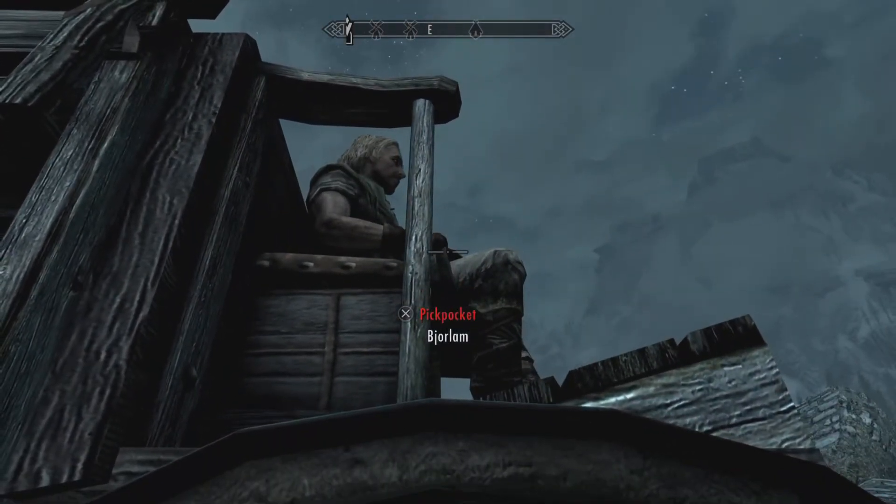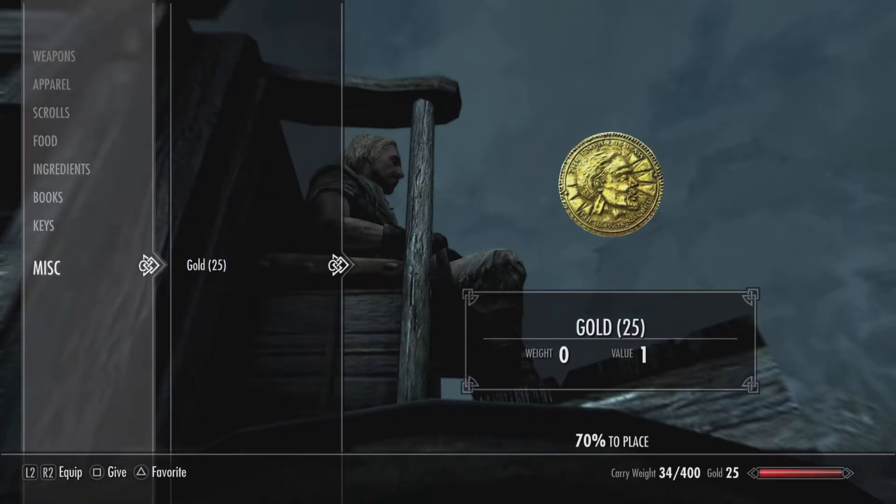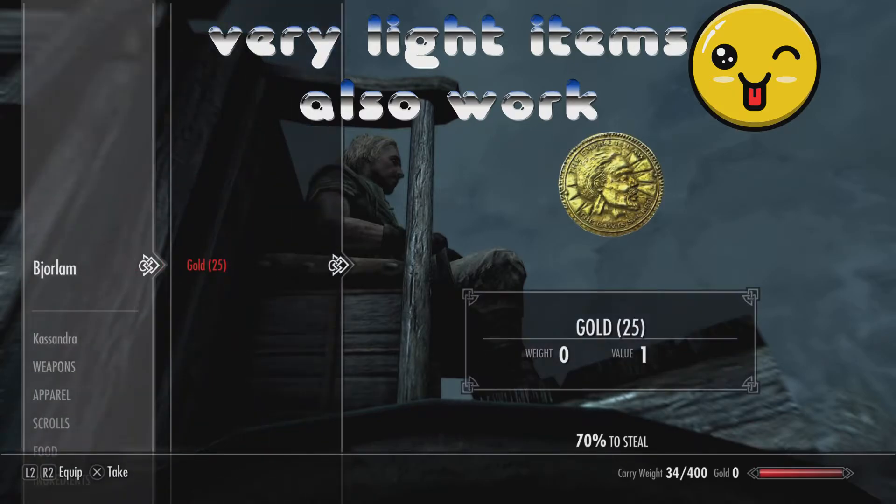He can't spot you, so here we are — pickpocket. What we're going to do is give him 25 gold and then steal it back.